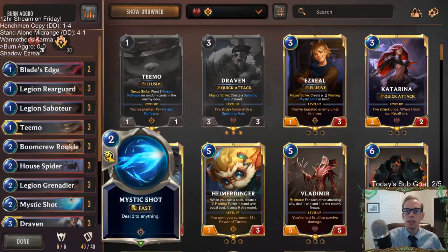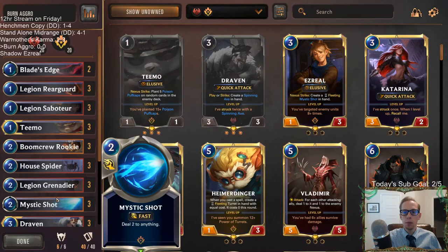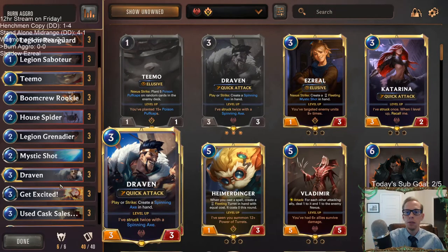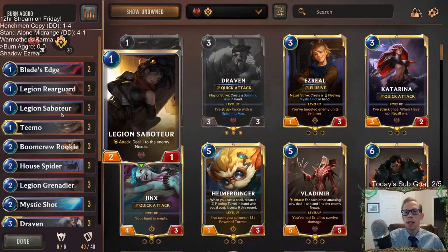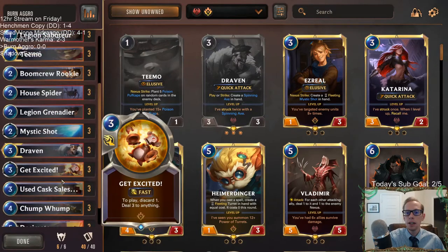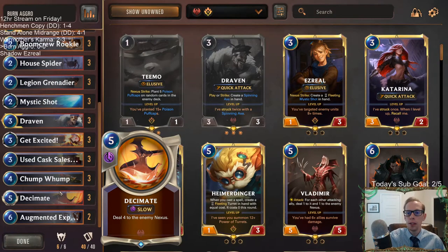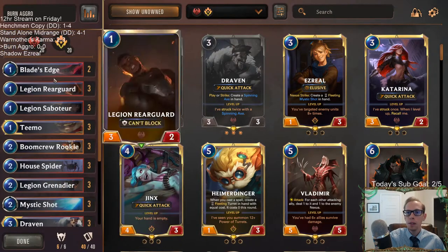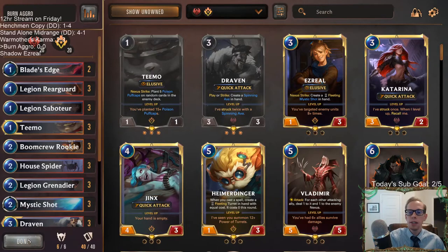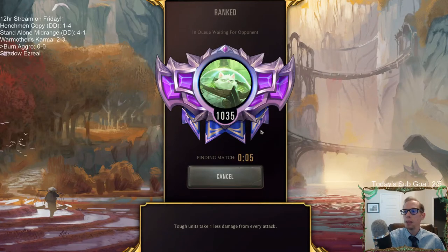We have lots and lots of direct damage because so many people are ready for creatures these days. Spider decks are everywhere and going wide isn't really what you want to be doing with static shocks, withering whales, and brood awakenings everywhere. So I want to just be doing direct damage upstairs. Cards like Legion Saboteur, Teemo giving Puff Caps, Boom Crew Rookie, Legion Grenadier, Mystic Shot, Get Excited, Decimate — all can do direct damage to their nexus.